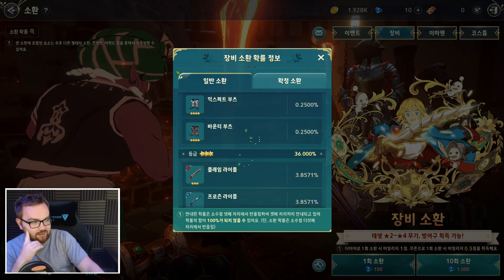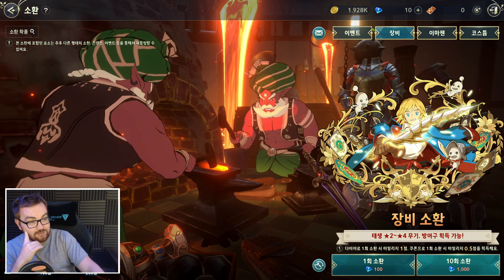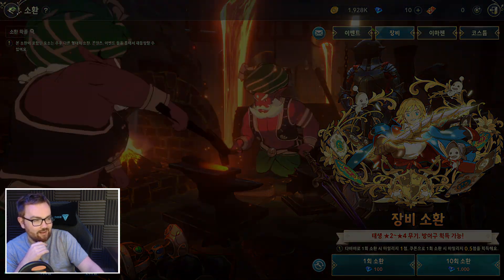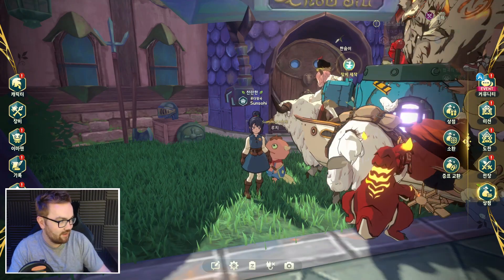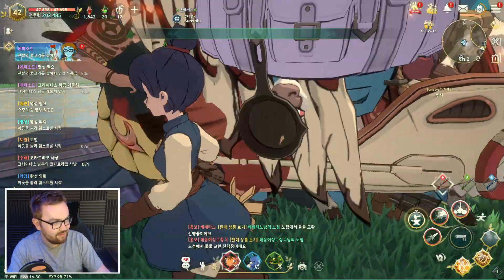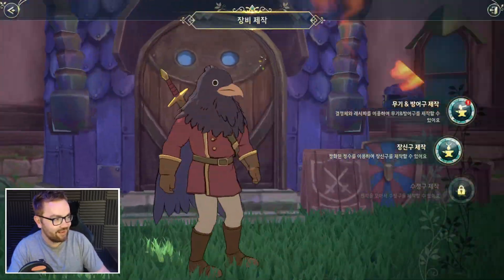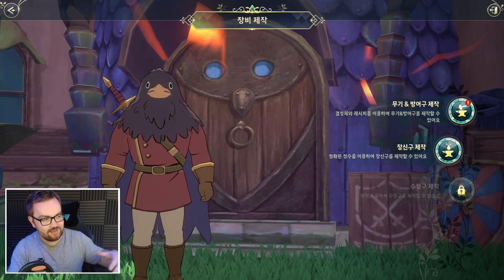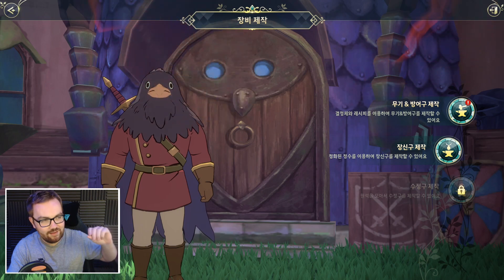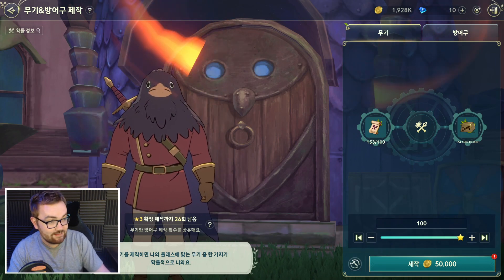Three-star equipment has a 36 percent drop rate on the paid banner. As a new player, three-star equipment and weapons are very good, however it's a bad idea to waste gems on this banner. In the capital city there's a pigeon man NPC - literally buried under a giant pile of incredibly large mounts - who has a built-in gacha system that runs off resources you get via playing daily, especially the light green daily quests.